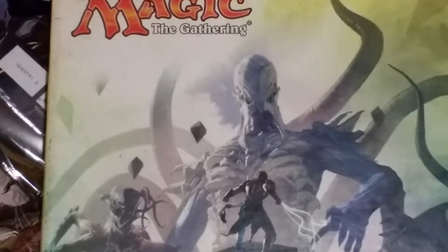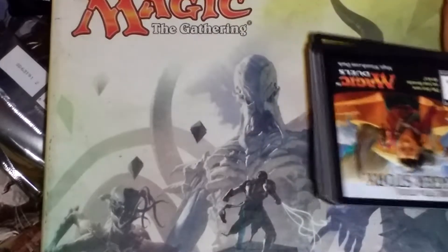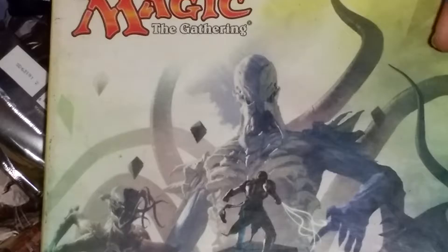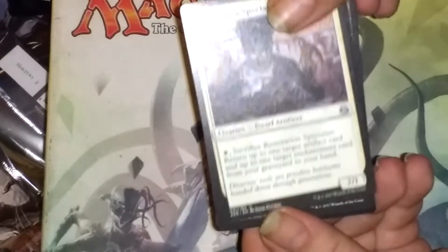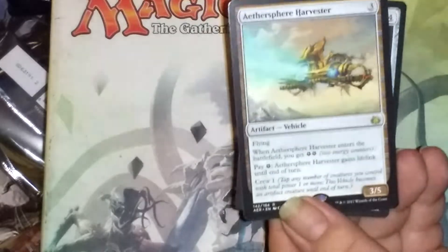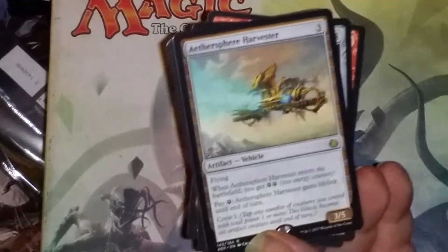That guy actually seems very good. Dwarfs are on their way to their own Commander deck. The Policid will respond. Aether Spear Harvester — that's good, I like those. Yeah, one of them.